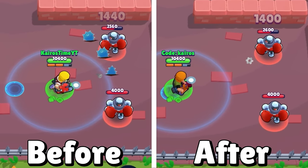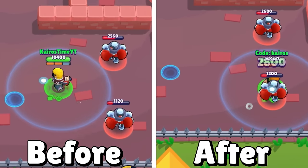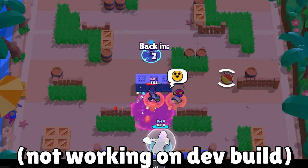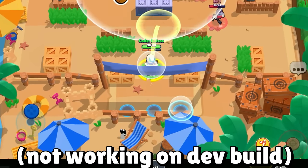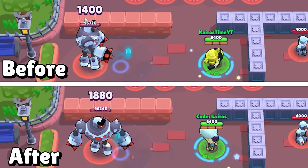Fang is getting a 3% nerf to his attack damage — not a big nerf, but it will slightly impact which brawlers he can two-shot and three-shot. Buster is getting a 3% nerf to his attack as well — again, not huge but it will change a few interactions. Chuck is getting a nerf — he will be forced to not respawn with his super to prevent invincibility shield cheese strats, so even if you have your super when you die he will respawn with no super.